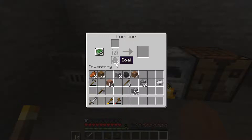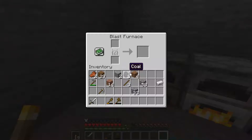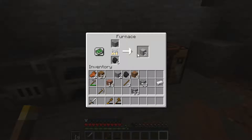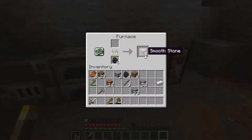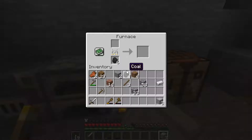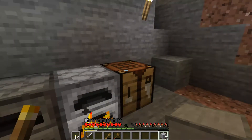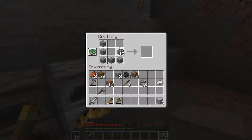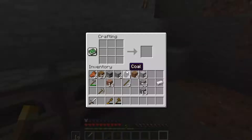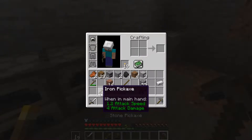Alright, putting some coal in and testing the blast furnace. Oh wow, that was quick! Wow, that was so cool. So what would be the point of a regular furnace anymore? Probably just to make these. I actually made an iron ingot already, guys. We can't make another blast furnace right now, but that's okay.